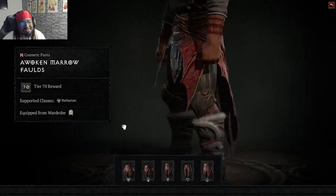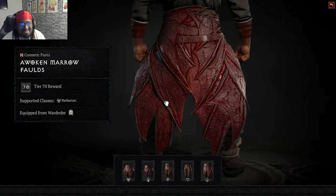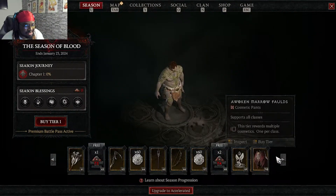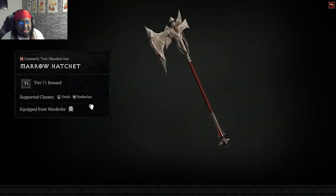The set doesn't look bad — the bleed effect looks like... isn't this Lilith? The thing she woke up from in the campaign when she had the wings all around her. There's also a two-handed axe for druid and barb at tier 72, requiring level 76.